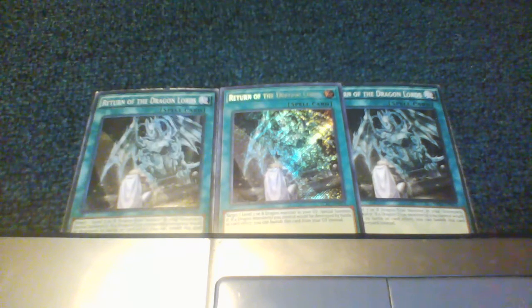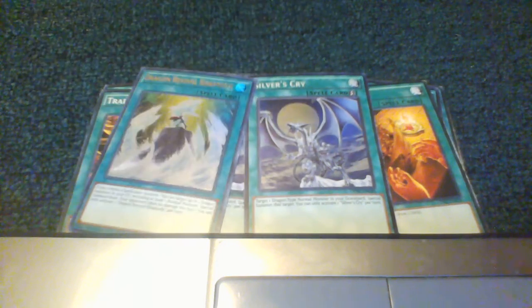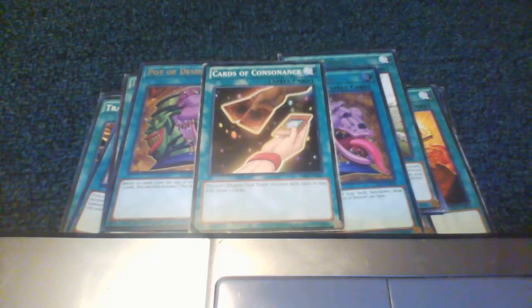On to the spells. Three Return of the Dragon Lords, three Melody of Awakening Dragon, three Trayden, two Silver's Cry, two Rhapsody, two Dragon Shrine, two Desires, one Cards of Consonance, Soul Charge, Monster Reborn, two Summoning Dragon, and Foolish Burial.